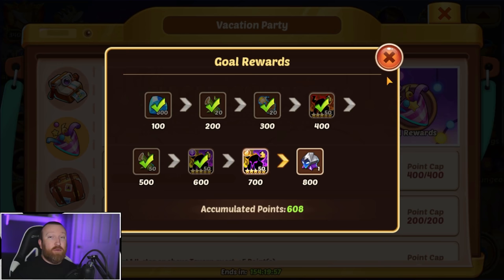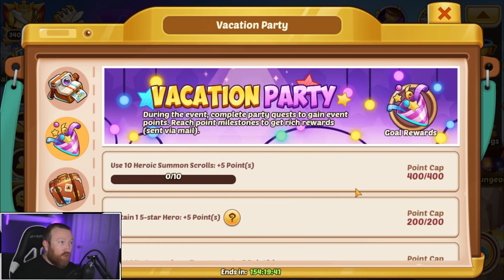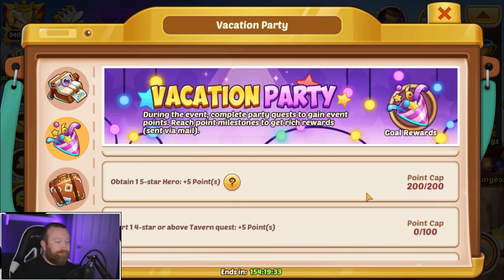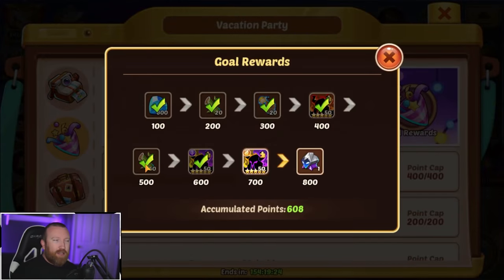But if you do 200 scrolls, like I said, you will get to 50 bamboo shoots. If you want to max out all 800 points and get all of those rewards — which, let's be honest, aren't really necessary or great — you're gonna need to do 800 heroic summons, spend 10,000 gems, and pull 45-star heroes. Of course there's also the tavern quest, but that shouldn't be too difficult. I don't know if that's really worth it per se. If you're gonna go for it and then stop, I would say just do 200 scrolls — that would be the best advice I can give you.